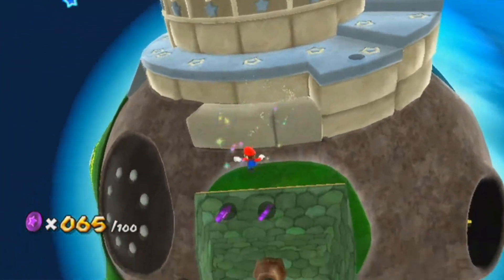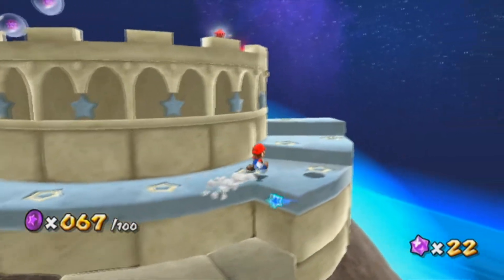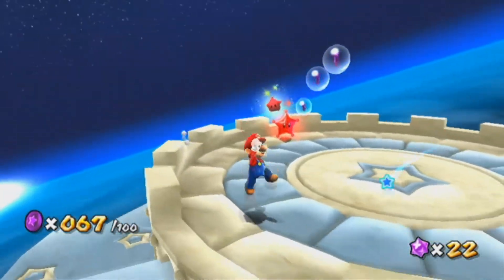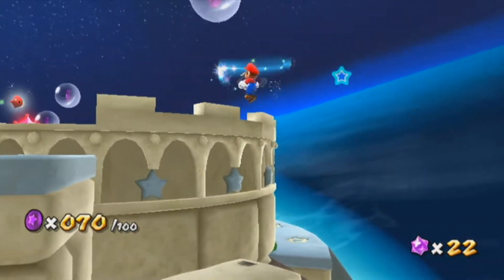We are almost done here, actually. I think this is the last set of purple coins that we can get without being red star Mario. Alright, oh — I forgot these ones right here. Okay, now that we've taken care of this, it's time to show you how to fly.